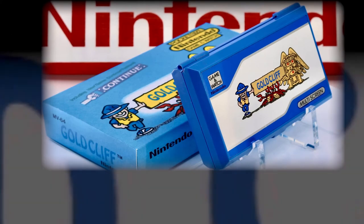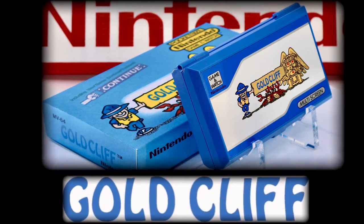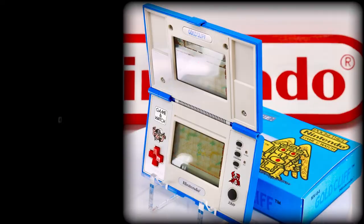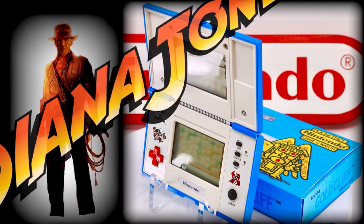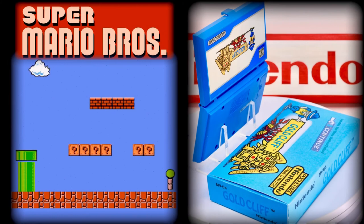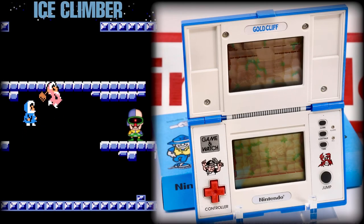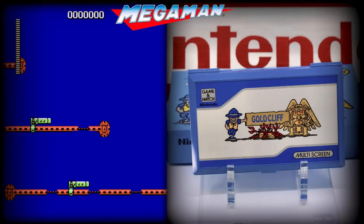Gold Cliff is a multi-screen Game and Watch and is the 58th in the series issued by Nintendo. Gameplay is quite complex for an LCD game and is all about collecting treasure, Indiana Jones style. I'd argue that the format has clear overtures of Super Mario Brothers, even down to the use of the crab-like character Clug Rip. Equally it has moments that conjure up other similar platform games such as Climber or perhaps even more accurately Ice Climber. But the platform climbing setup and jump style has me thinking this feels an awful lot like one of my favorites, Mega Man.